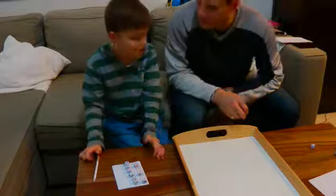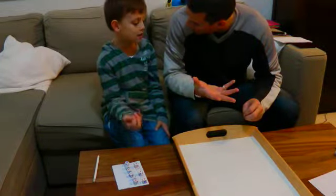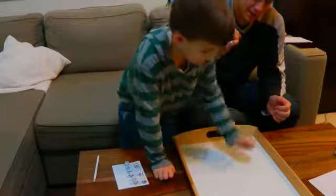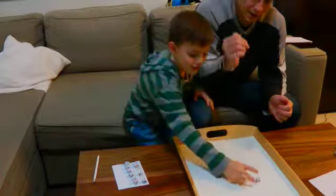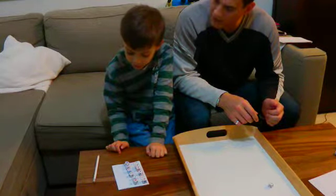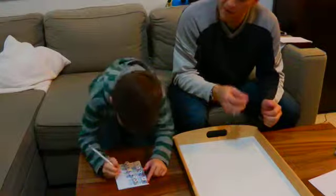You remember you don't need to actually count them, because we're only adding one, right? So if you've got a number and you're adding one, you just count one more, right? We need a one. It's a lot. Put it where you like. So what's four plus one? Without counting — what comes after four? Five. Yeah, five. So it's five.